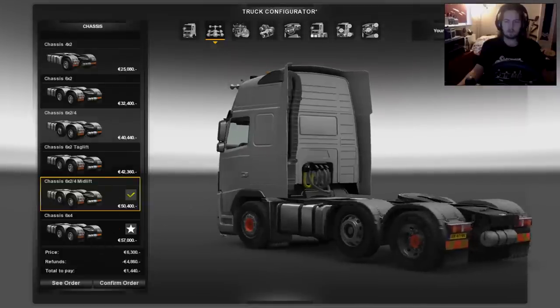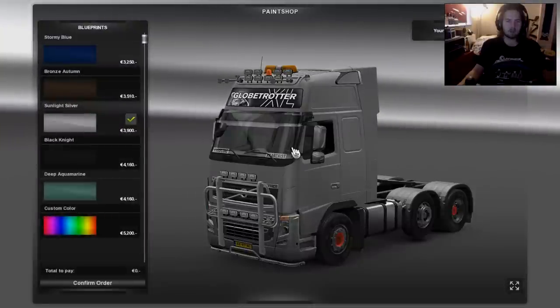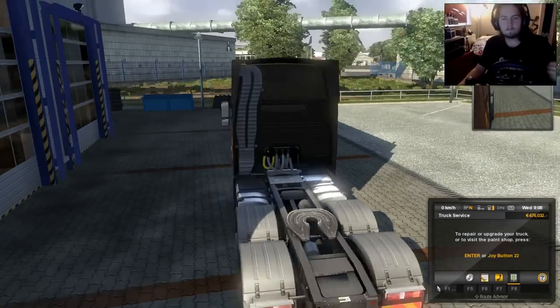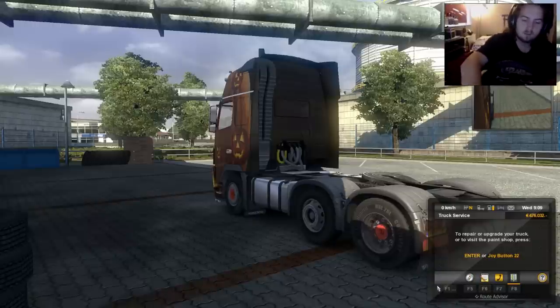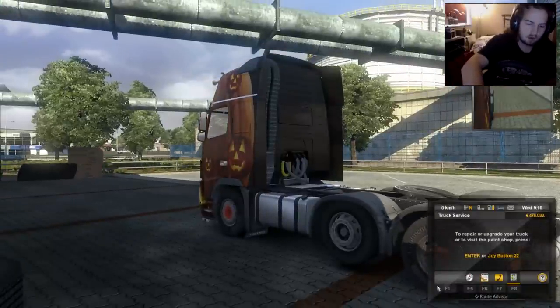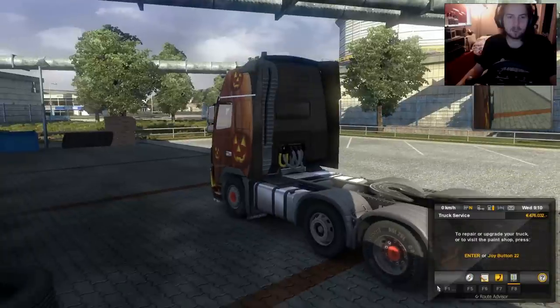I'll just go ahead and pay for the tag lift one. It messed up my paint job, but anyway. Now we press the U key — and oh, the noise! — and now you see it, it's lifted. And if I press U again, the noise again, and now it's lowered.